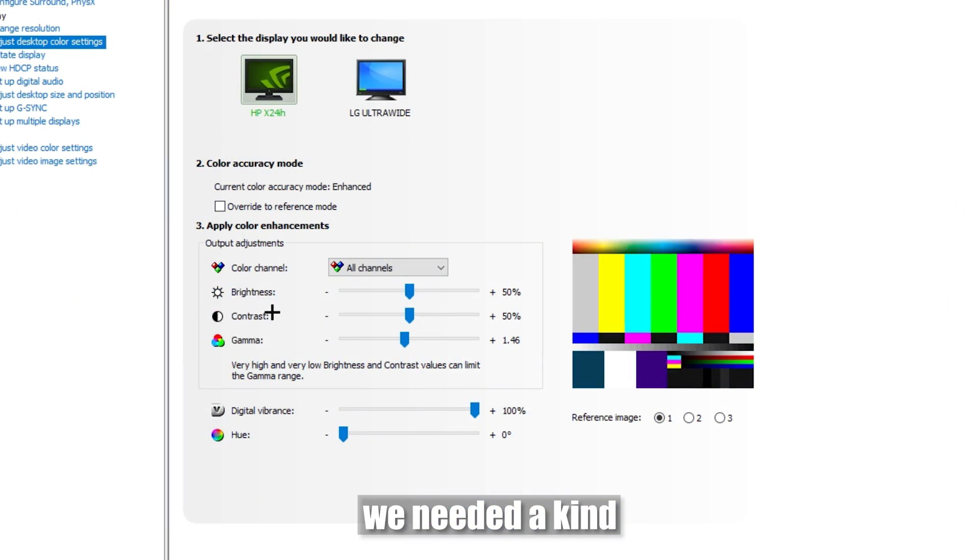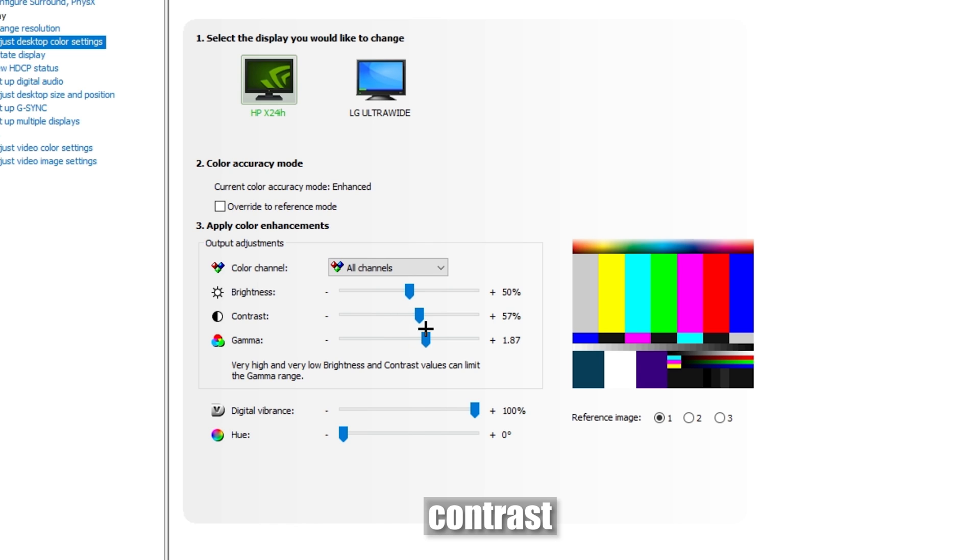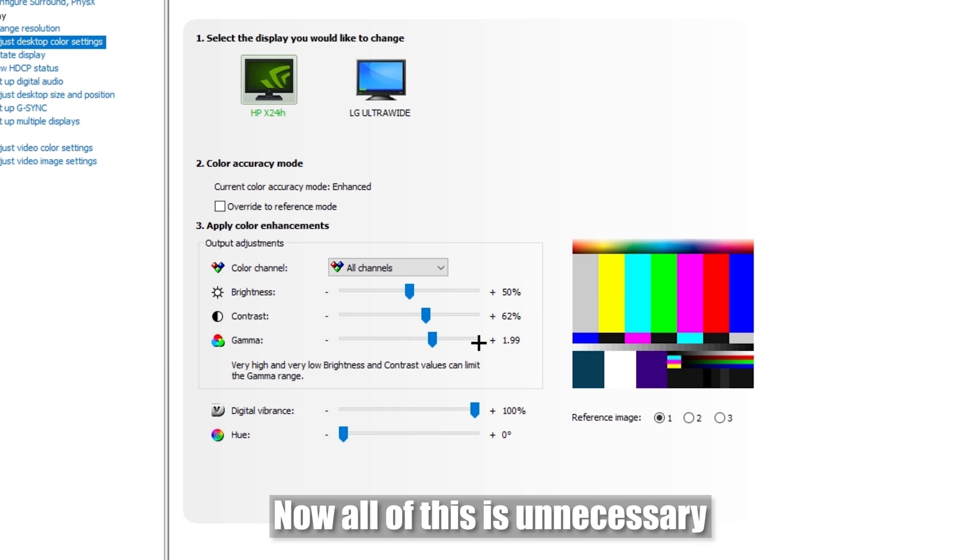Previously, we needed a kind of subtle pre-adjustment: tweaking the gamma a bit, then a bit of contrast, again gamma, contrast. Now all of this is unnecessary.